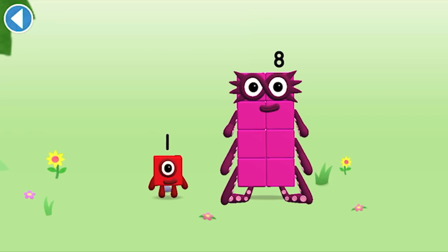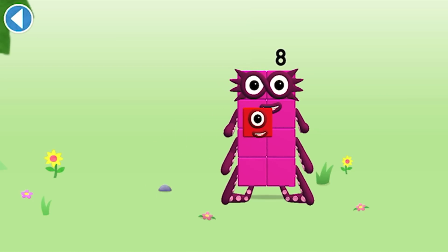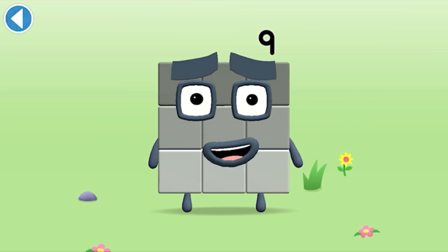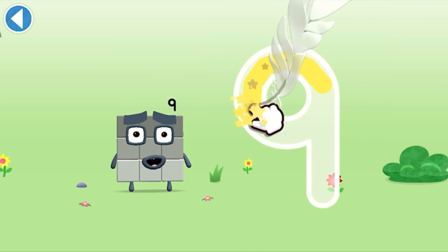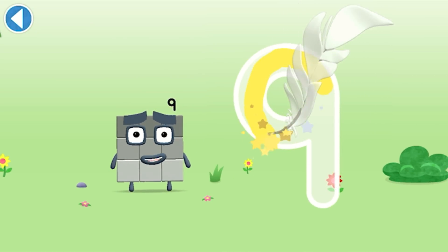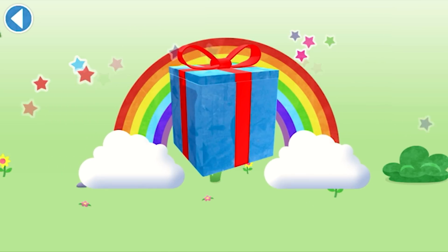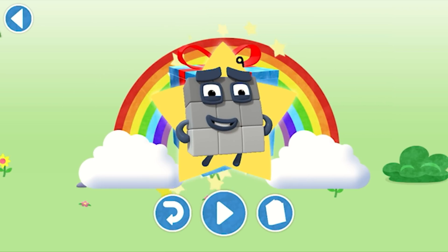You're about to meet number block nine. Can you add one to eight and make number block nine? Drag number block — well done! This is number block nine. This number block is made up of nine blocks. A loop and then a downward line — that's the way to make a nine! Amazing! Well done! You've unlocked a sticker. Which sticker will you choose? Hooray! Play again to unlock.